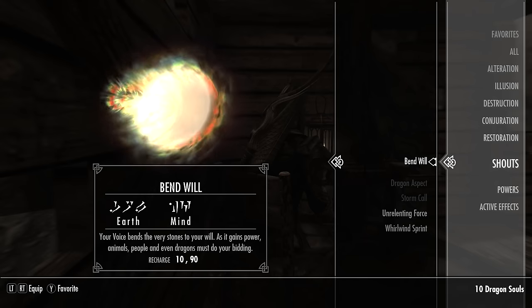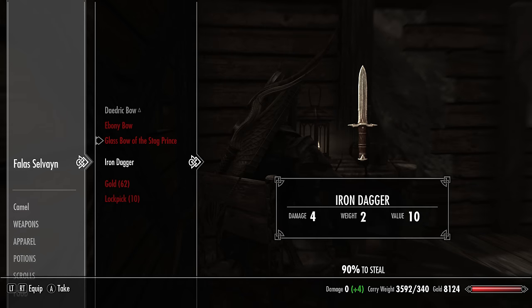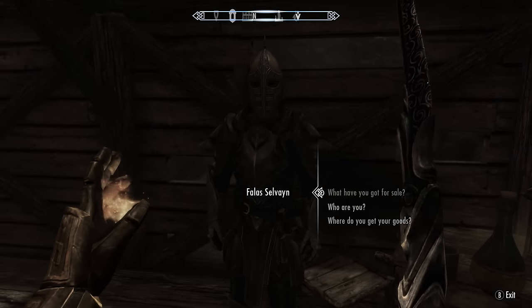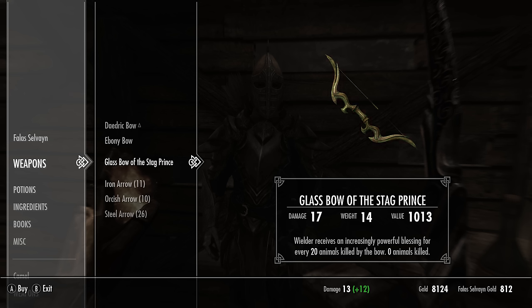This next method will allow us to purchase the bow from him normally. We'll need to have the second word of the Bend Will Shout, which is acquired during the early stages of the Dragonborn main quests. We will need the Bend Will Shout with at least the second word active so we can bend the will of humans. Next we'll need to pickpocket him and instead of stealing, place an Iron Dagger into his inventory. Now attack him — he'll get up and equip the Iron Dagger. Then hit him with the Bend Will Shout. He will have now unequipped the Glass Bow of the Stag Prince, equipped the dagger, and will also be made a neutral character again thanks to the shout. We can now barter with him normally and purchase the Glass Bow of the Stag Prince. These are the only two methods I could actually get to work.